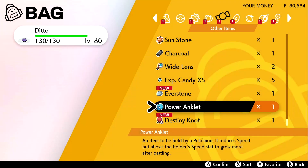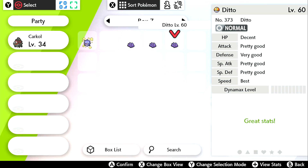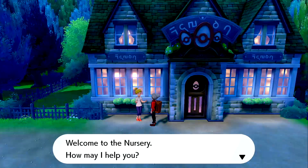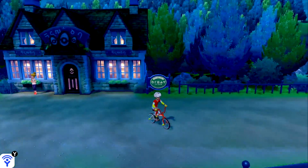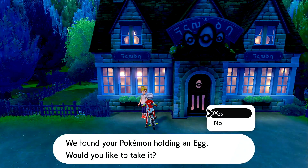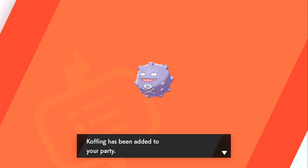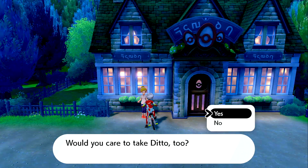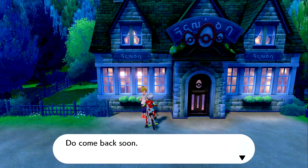To start, I'm going to give my ditto with the max Speed IV the Power Anklet to hold. If you have a Pokemon that already has the nature you want, then give it the Everstone. Now deposit both of these Pokemon into the nursery and bike around this area for a little bit. When you see the daycare lady crossing her arms it means she has an egg ready. Collect this egg and take back your Pokemon and ditto. The egg we got is guaranteed to have its Speed IV maxed because of the Power Anklet. Once you hatch this egg you can move on to the next stage.